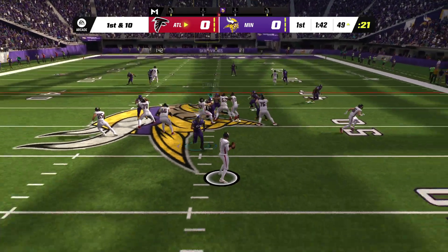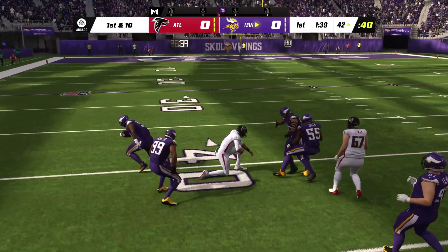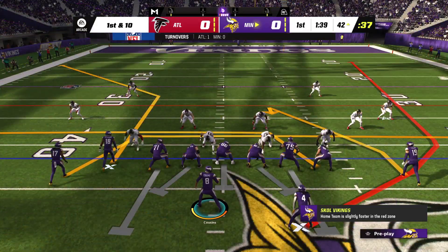Play fake. Mariota — nowhere to go — he lost the football, and the Vikings pick up the ball. They will set up shop in enemy territory at the 42-yard line.